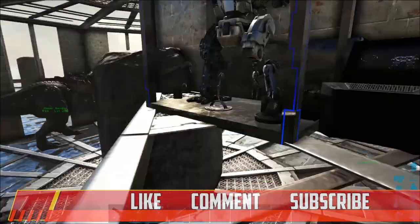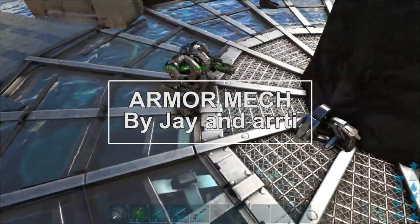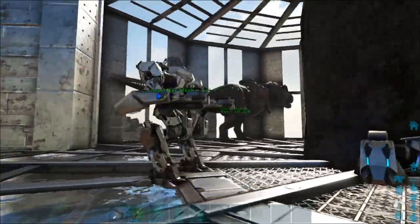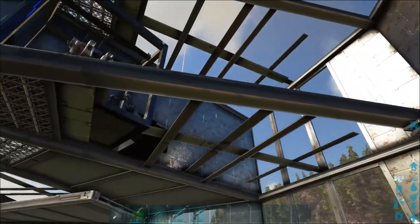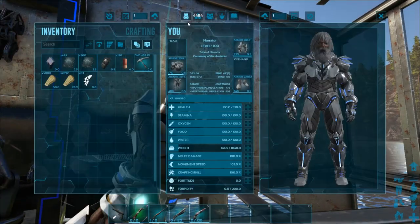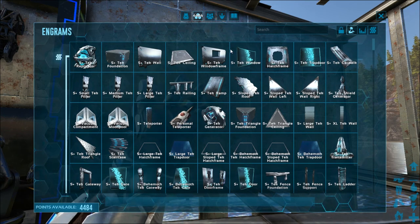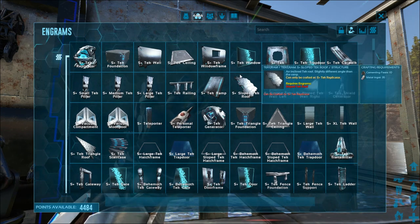The first mod we're going to take a look at today is the Armor Mech mod — this behemoth you see here and this guy down here. Let's take a look at how you get it and what you need. First thing you're going to do is go into your engrams like usual. There's a ton of different stuff to learn this time so there isn't really one thing to type in.